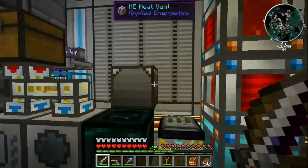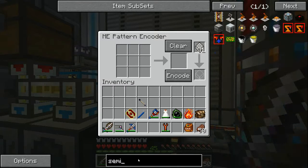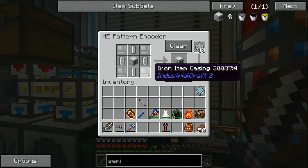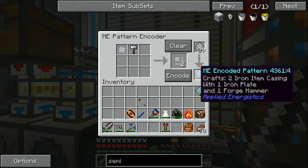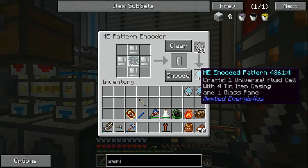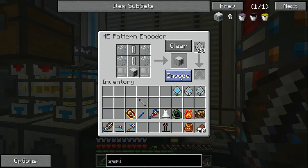We're going to teach our autocrafting system how to make all this stuff. If we make a semi-fluid generator, encode that, and the item casing — encode that. Universal cell is 10 item casings, which it should know how to do. Geothermal generator — that's right there.